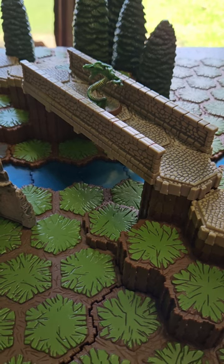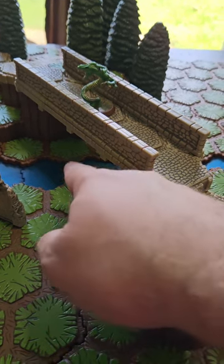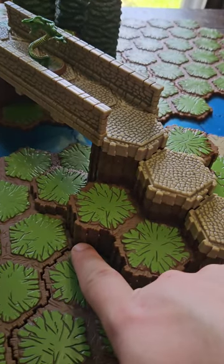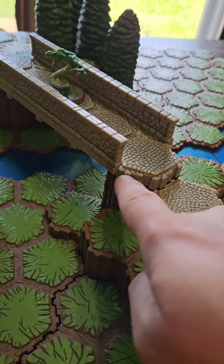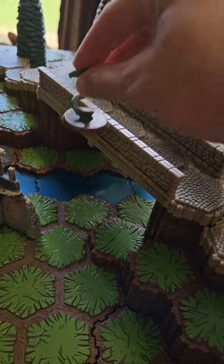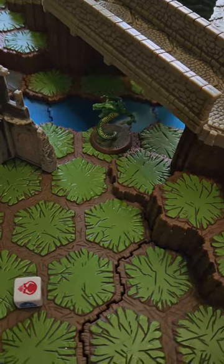So if this Venok Viper, which is a medium five, was to move over this wall, it is nine height from here to here, because you count the sides — one, two, three, four, five, six, seven — and then two for the inside wall makes it nine. So it would indeed take a falling damage roll. He's dead.